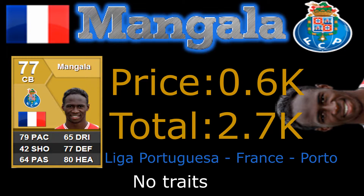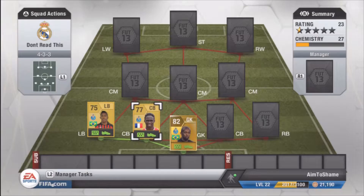Centre back next to him, we have the French Mangala — that 79 pace is phenomenal there, 600 coins, that's definitely a budget player. 77 defence as well as 80 heading, that's an absolute bonus. This centre back has the pace and the power to win lots of tackles.